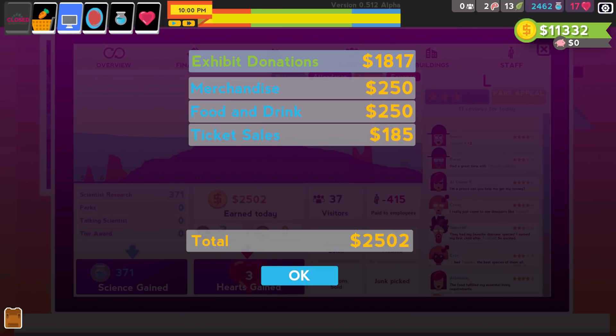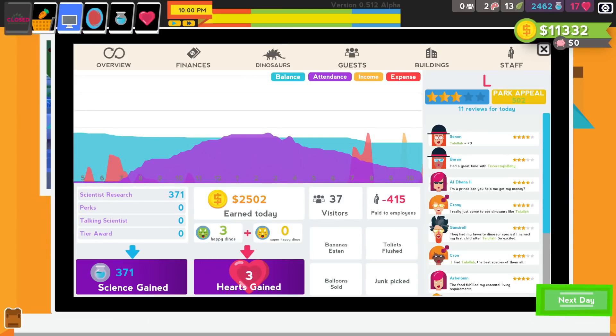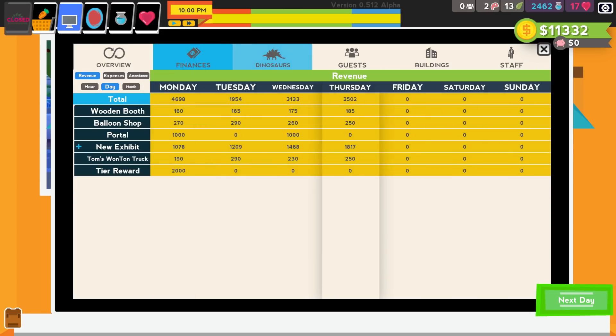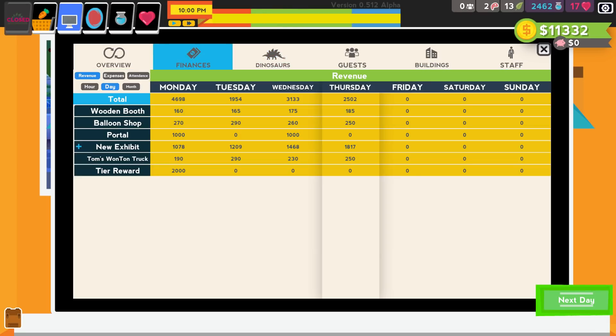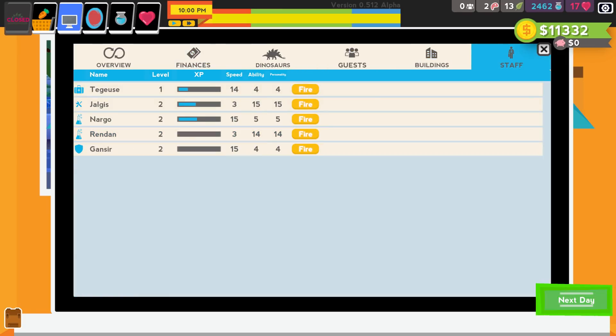Once the day's gone you get a summary of how much you're earning. It's a summary of your park so far - how much you earned, like 2,500. Around 400 goes to paying employees. You can see your finances, your dinosaurs, whatever their age and name. They have names as well - your guests, your buildings, all that stuff.